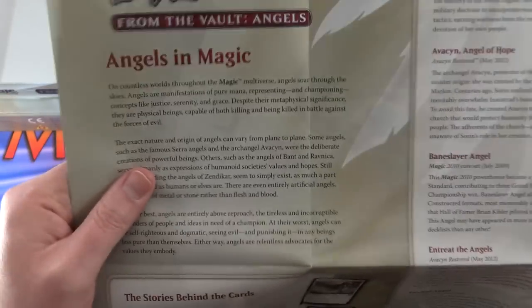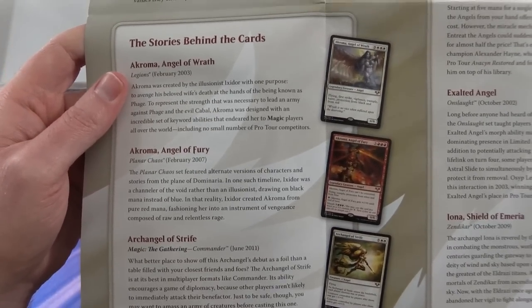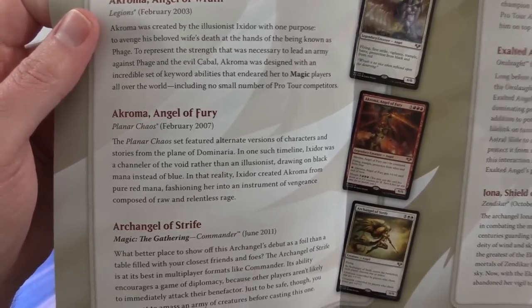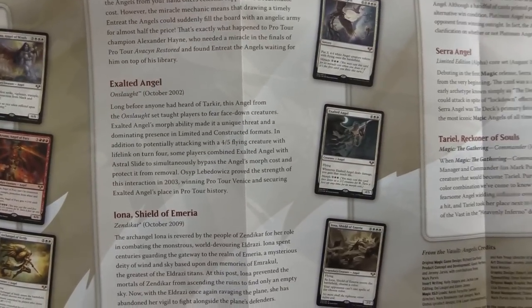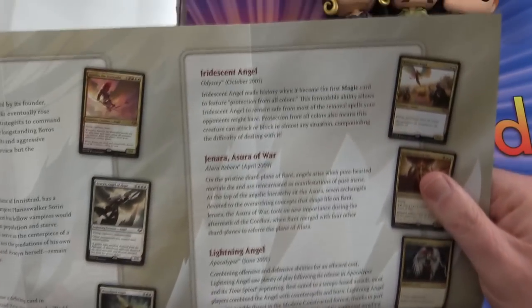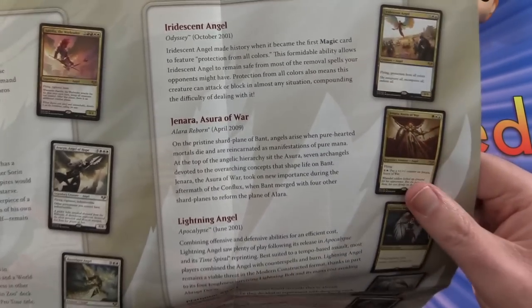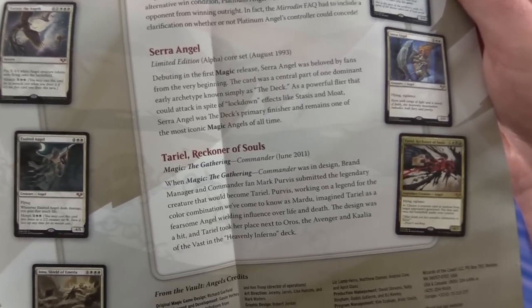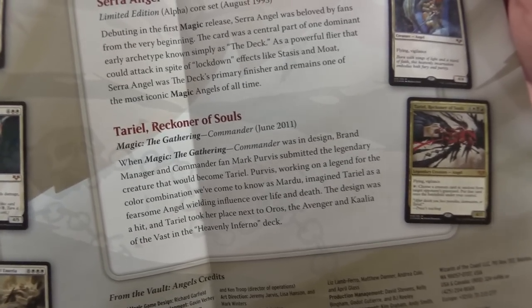On the back we have 'Angels in Magic' — the story behind the cards. So the full card list is: Akroma Angel of Wrath, Akroma Angel of Fury, Archangel of Strife, Aurelia the War Leader, Avacyn Angel of Hope, Baneslayer Angel, Entreat the Angels, Exalted Angel, Iona Shield of Emeria, Iridescent Angel, Genara Asura of War, Lightning Angel, Platinum Angel, Serra Angel the classic, and Tariel Reckoner of Souls from Commander.